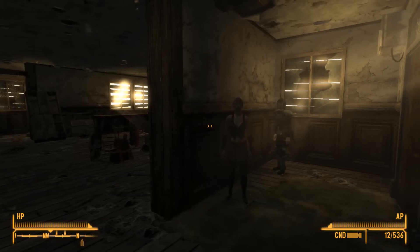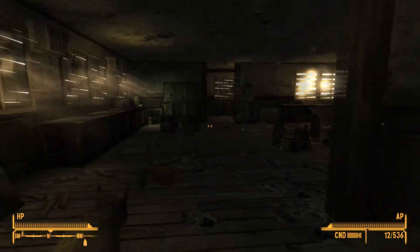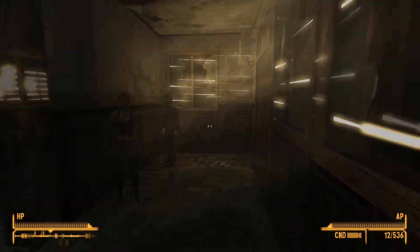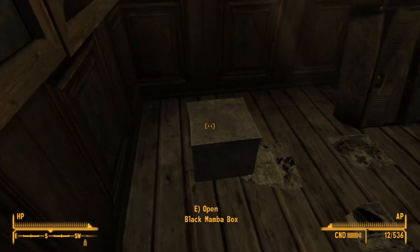Welcome back to the Wild Wastelands. Today we have an armor mod to show you guys. You'll find it in the Goodsprings schoolhouse — when you enter the main door, you'll find it to your left, right here in the box, the Black Mamba box. Go ahead and open it up.